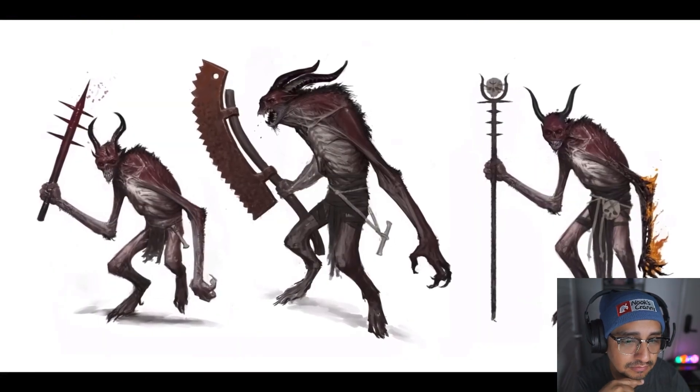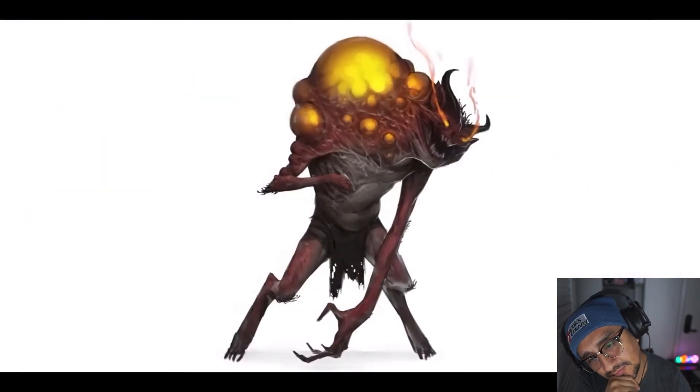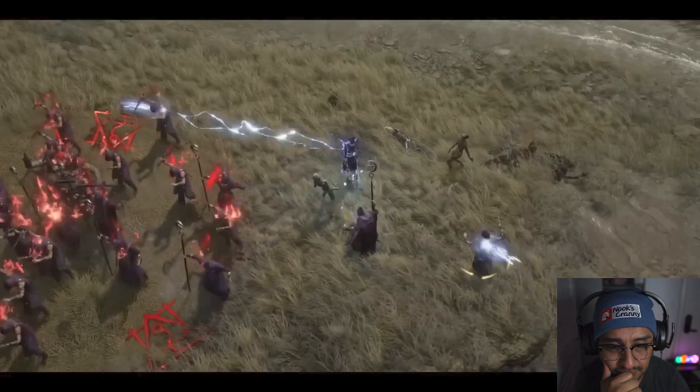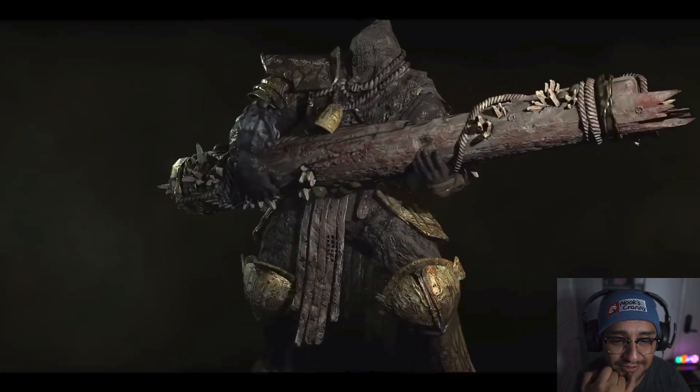We definitely redesigned some of the monsters. For example, the Fallen family has gone through a major redesign to make them feel more grim, a little scarier, a little darker, to match the tone of Diablo 4. Monster families describe the group of monsters that create a combat experience — a lot of times there'll be brutes and swarmers, melee or casters. That's the term we use to sum up the vampires or the drows. Dude, that's cool.